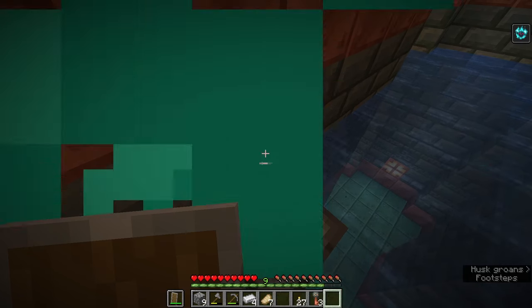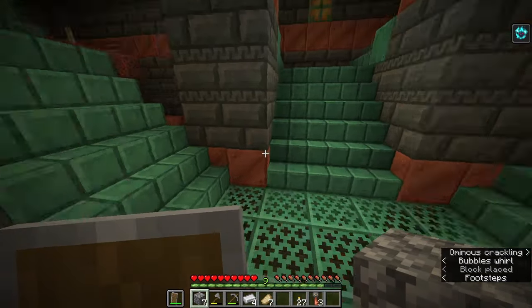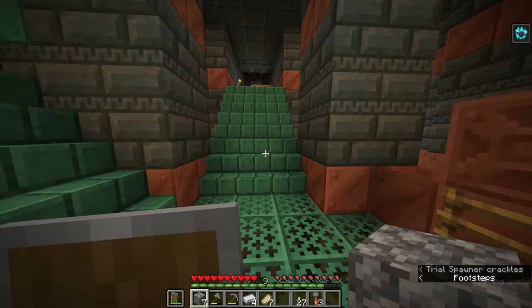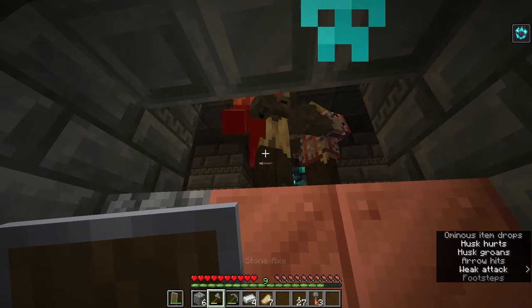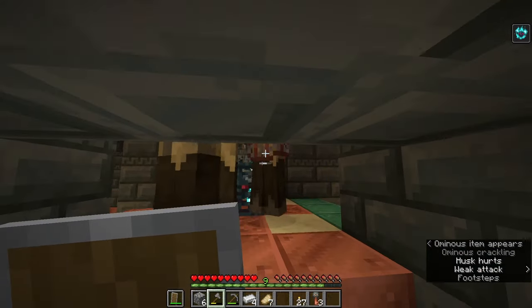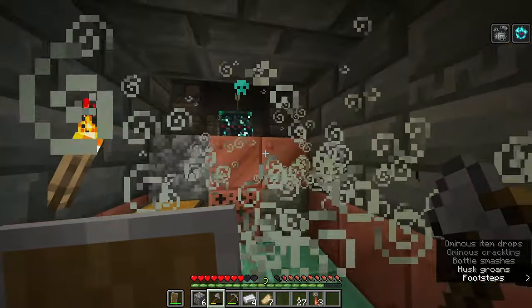Let's get out of the water and then go take care of the lumberjack and his buddies. I'm going to block this off so they can't get down. Here comes Mr. Lumberjack and he's brought all his friends with him. Let's take care of these guys — and that was the last of them.